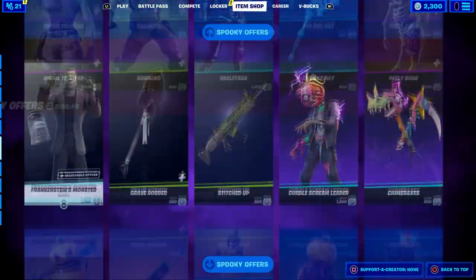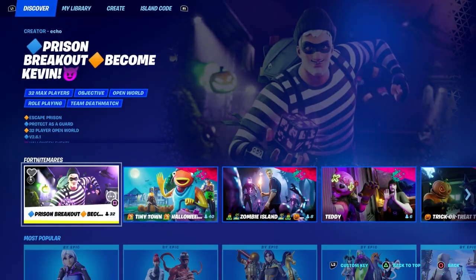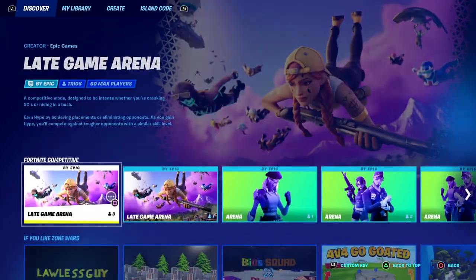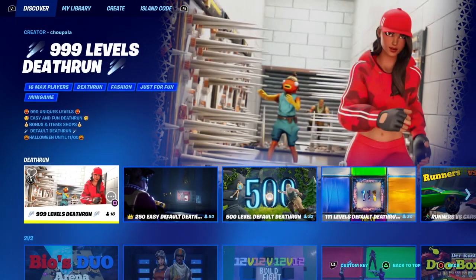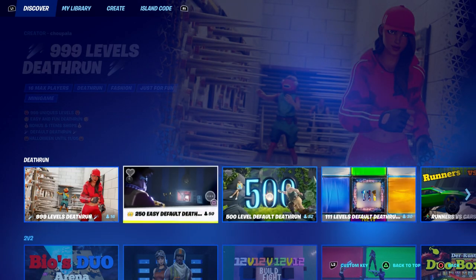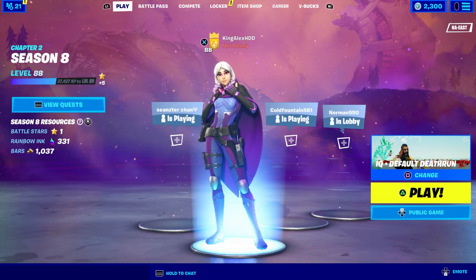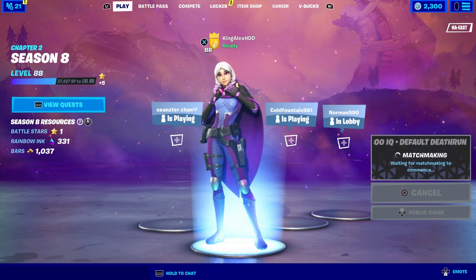Let's get started with the video. First, you're going to go to the Discovery playlist and scroll all the way down to where it says Death Run. You can see it right here. This method works on any of these Death Run maps — it doesn't really matter which one. The one I always start is this one right here.